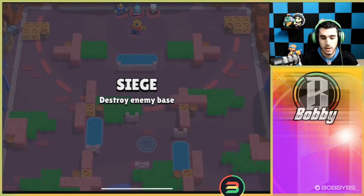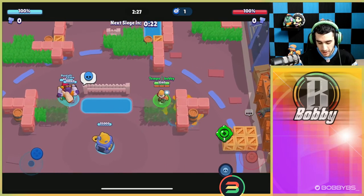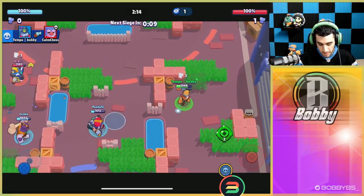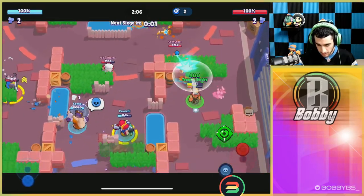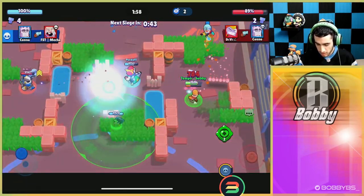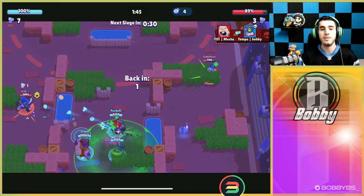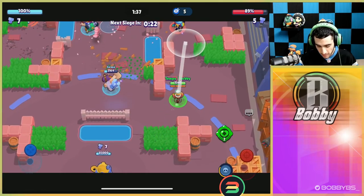Here we hop into a Siege game. Siege is going to be a little difficult and we did get underdog, so we're definitely facing some good players, but Barley as a thrower is a lot better in Siege than in Brawl Ball. We're lined up against a Gale — I'm going to put my super right on myself and we should be able to kill this Gale really easily. Again we shot the entire time, got hit many times, but we're basically full health just because of how overpowered this combination is. The gadget is kind of a last-resort thing — if we're low or teammates are really low we can use it, but it's mostly the star power doing work.